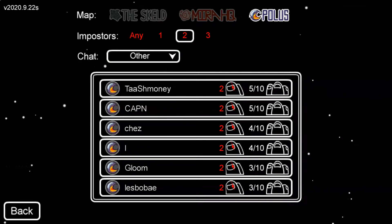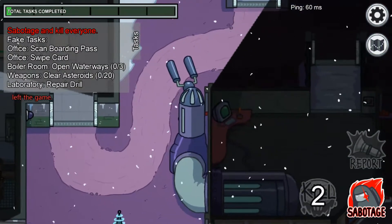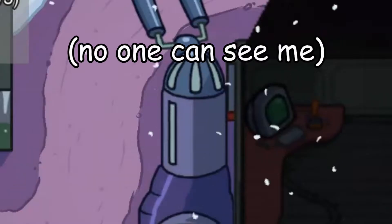So basically, we're going to do this no-name glitch, go into Polus, and there's a little part in Polus where you can sit behind the cannon and be completely hidden.